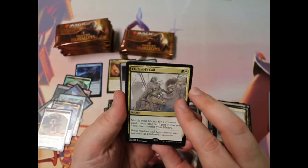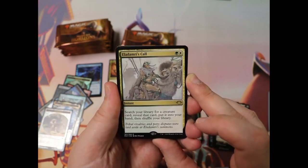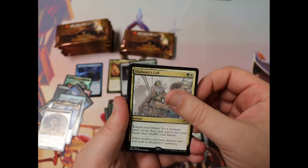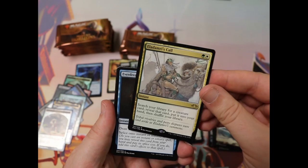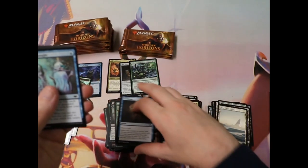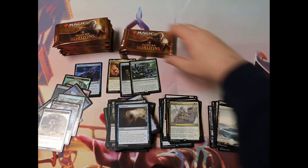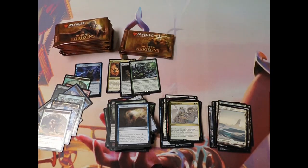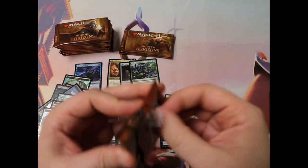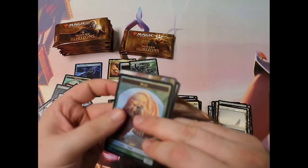Oh, Eladamri's Call. Classic. Fantastic tutor for creature decks. You can't go wrong with Eladamri's Call — it is so good. Such great art. Such a fantastic reprint. They reprinted it in, I believe, Masters 25. So it's out on the market and shouldn't be too terribly expensive since it's been reprinted more than once. But it is such a great tutor, and Commander decks need tutors to really work.